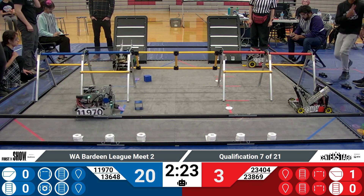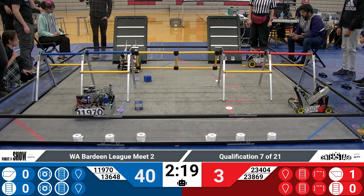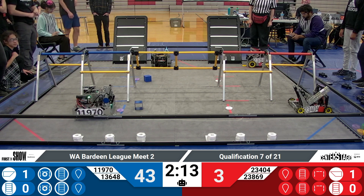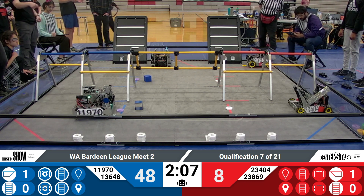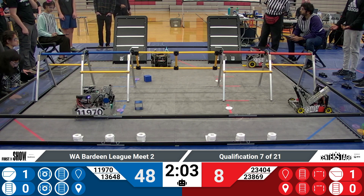Two blue alliance robots moving on the field, purple pixel deposited in the center spike mark. A yellow pixel falls just out of the backdrop from team 13648, the blue alliance Jank Bot. That pixel does make it into the backstage, worth a few points for the blue alliance. Yellow pixel in the backstage for the red alliance as well, and one robot parked.